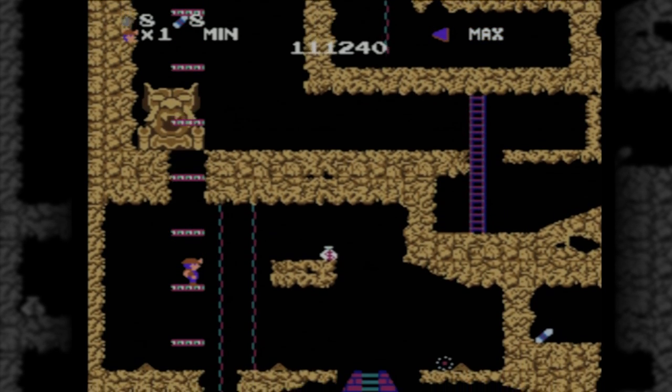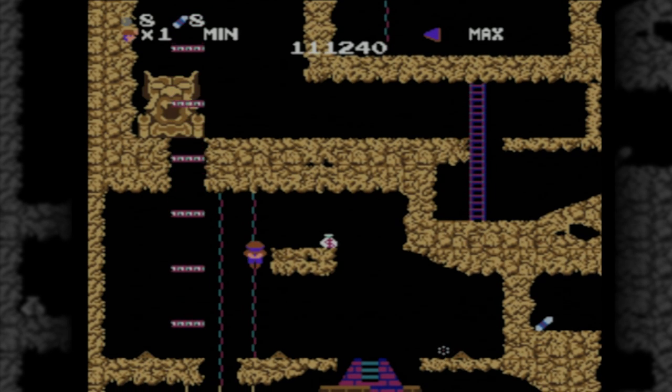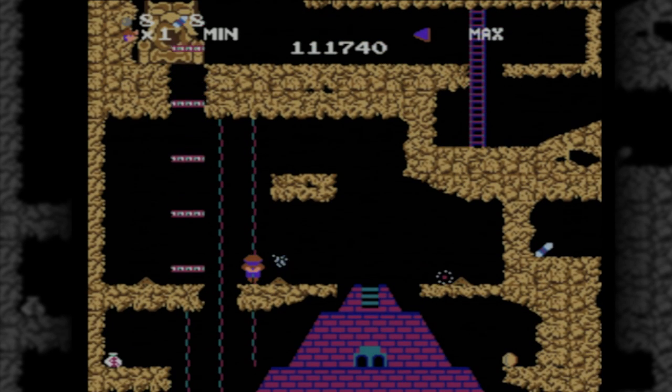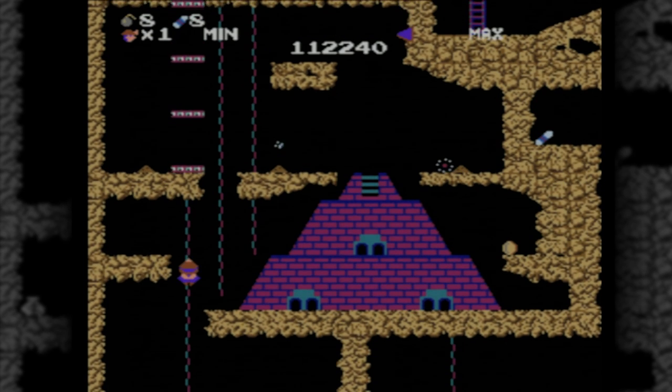No pen, no sign...no air...no problem. One of the cool things about Spelunker was that it sort of just dropped you into this massive cave. You know, there's no sun, no trees, no smiling clouds...and no end to the game's levels.